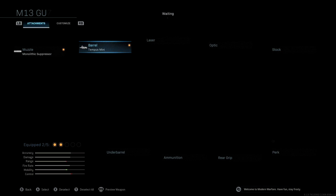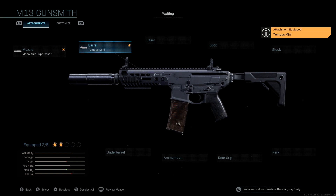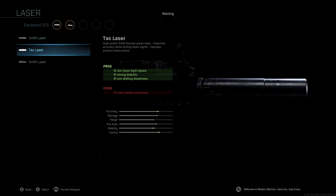The laser we're using is the Tack Laser. Again we're getting aimed-on-sight speed as a pro, which is great, plus aiming stability and aim walking steadiness, giving us a boost to accuracy and control to make up for the last attachment. We're also getting another boost to mobility, which is really nice. Obviously we want pretty high mobility with this being an SMG-type AR, so the Tack Laser is the way to go.